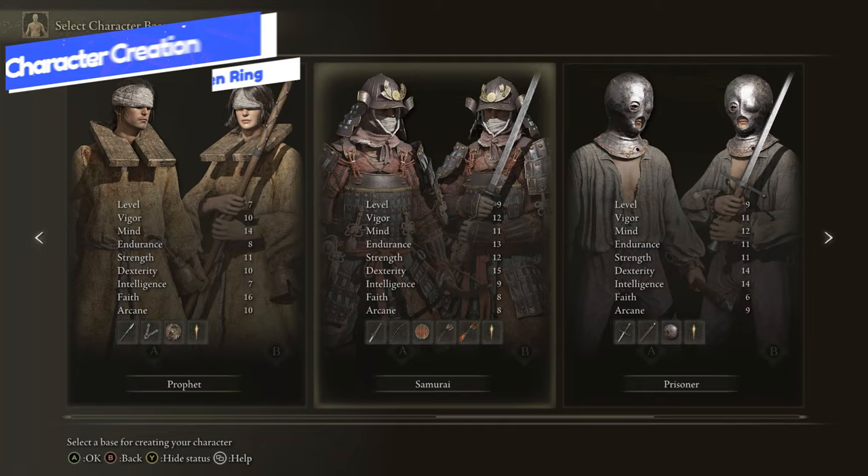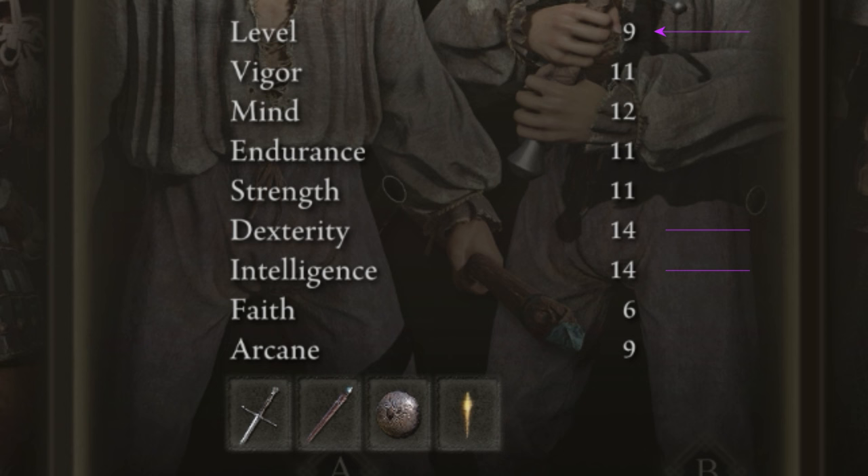Your starting stats for the Prisoner are at level 9, and your main stats are Dexterity and Intelligence both at 14, with Vigor and Mind at 11 and 12 respectively. You also have a decent amount of Endurance, which is really positive for the Prisoner, so as you develop this Spellblade playstyle you don't really have to put any points into Endurance to increase your Stamina.